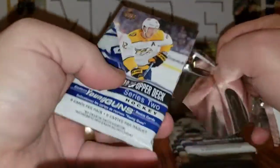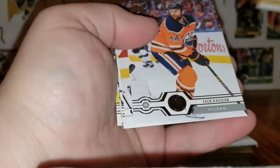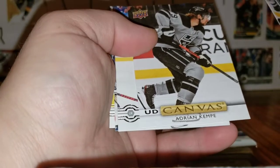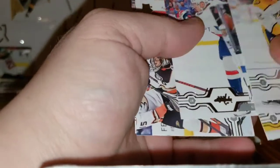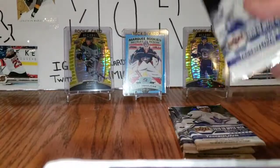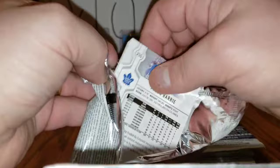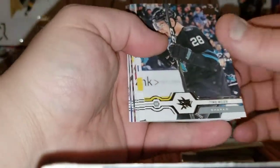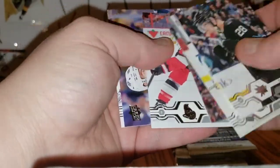The hunt for Makar continues, and I think it shall continue even after this box — which is too bad. Ryan Johansen, Alexander Edler, Josh Manson, Zach Kassian, Canvas of Adrian Kempe. Yakub Voracek, Ryan Miller, Nikita Zaitsev, Timo Meier. Malker Karlsson, Robin Lehner, Joel Armia, Alex Ovechkin, Ron Hainsey, Pierre-Luc Dubois, Tyson Barrie — first base pack. They are possible, but that's the first one out of all that I've opened.